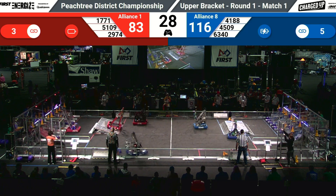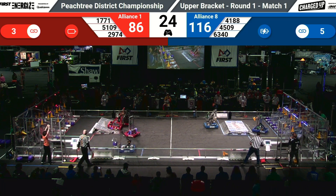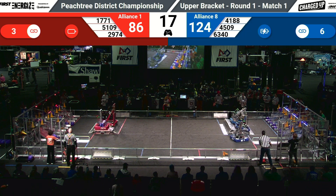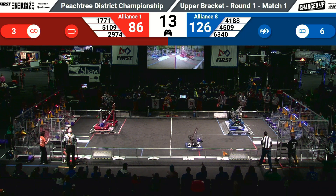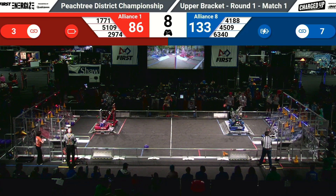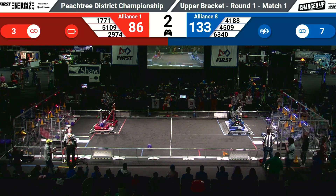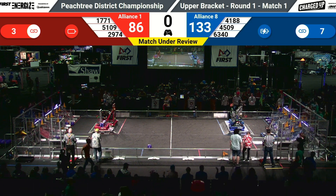4188 flies across with another cone in their possession alongside 6340 — they're scoring, their grids are being completed. We've got five completed on the Blue Alliance, three completed on the Red. The three bots for the Red Alliance are up on their platform — that's 30 points. Here comes the Blue Alliance — they're parked with six seconds left: two bots, 22 points versus 30 — an eight-point swing right there. That match is over!